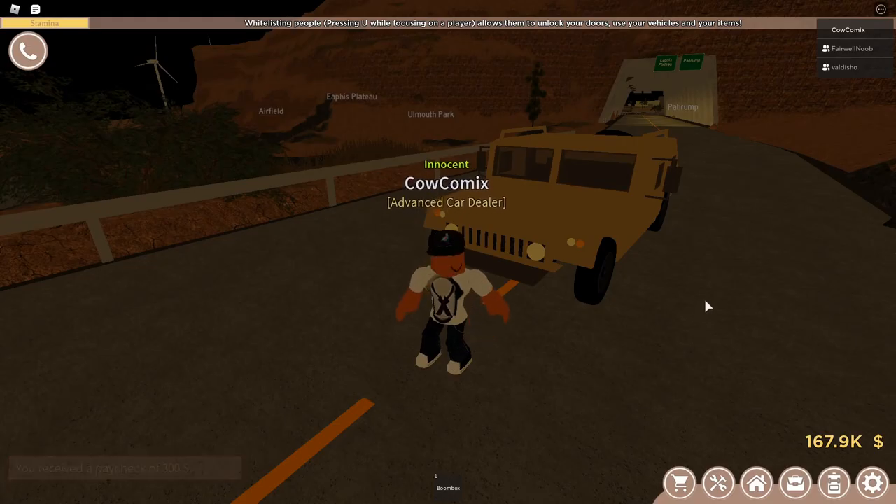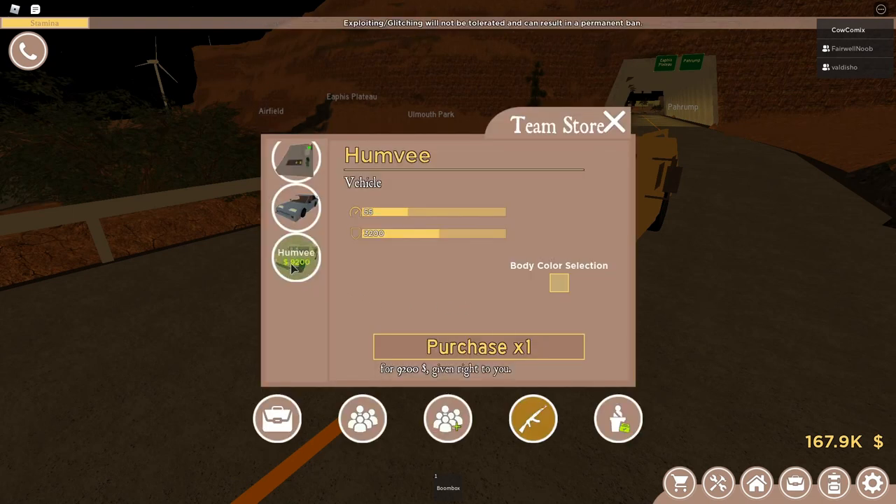Hi people, today I'm going to be checking out the new Humvee and the new Paramedic boosters. So the Humvee here costs $9,200, which makes it the most expensive car in the game at the moment. And it goes 55 speed, so that's actually really slow.